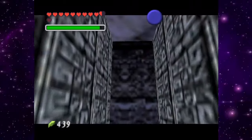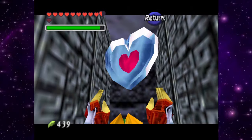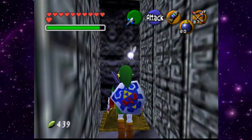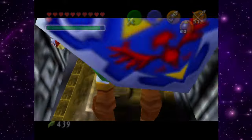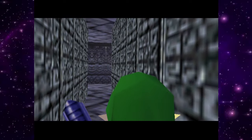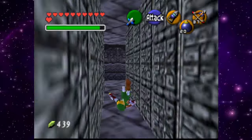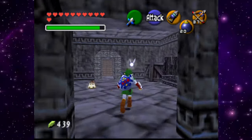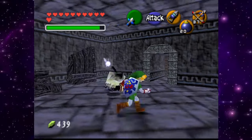Now we're stuck in here — push the button. There we go. Wow, that was pretty tricky — weird. Okay sweet. I don't know if there's anything else in this room — I think it was just for that heart piece. Let's get out of here.